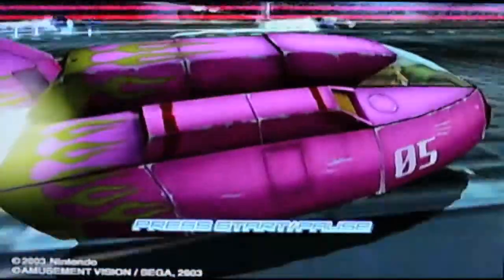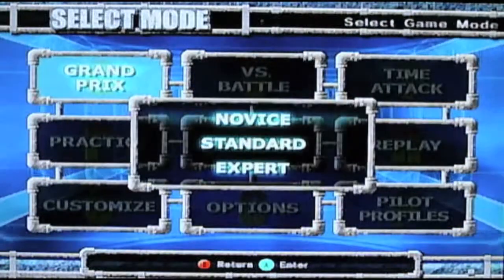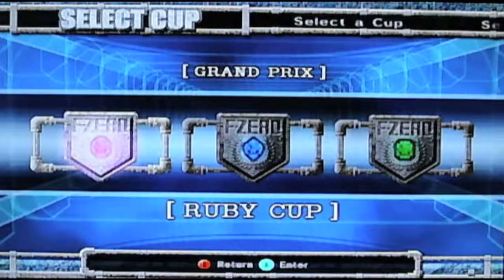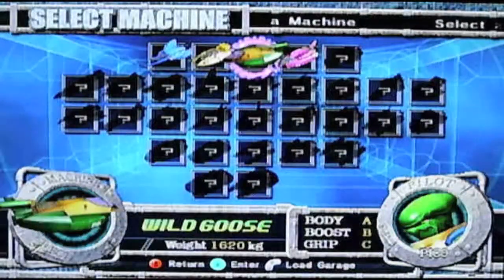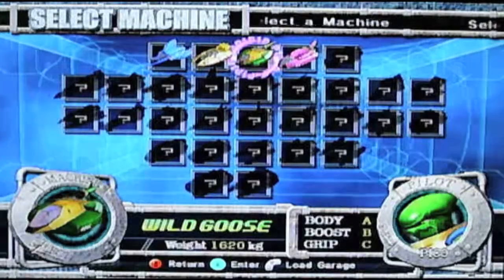I'm about to press Start. We're going to go for Grand Prix, pressing 8, and for Novice. So that was the pick up — this is the play. We're going to go for Wild Goose and this person called Pico. Boom, here we go.